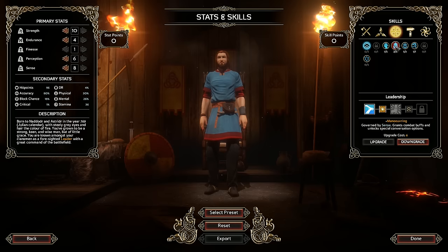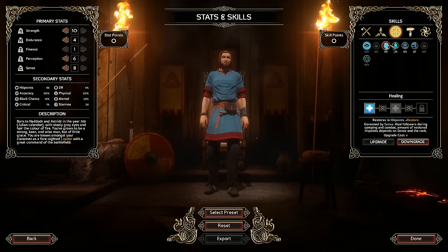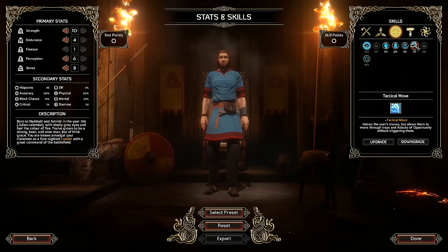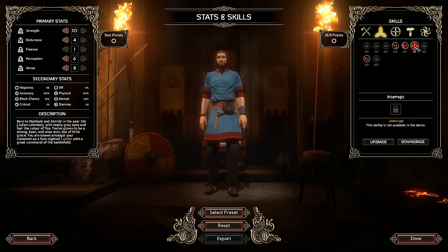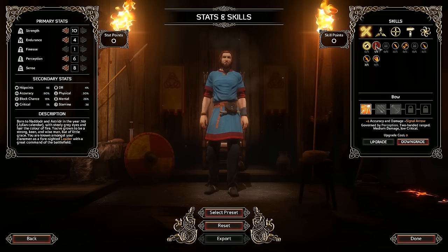Checking the Leader skills: Maneuvering governed by sense grants combat buffs and unlocks special conversation options. Healing governed by sense heals followers during camping and combat. Spot Trap is a tactical move that halves the user's moves but allows them to move through traps and attacks of opportunity without triggering them. There's also Interrupt, but it's not available in the demo. I'll reset and leave it at that since the preview probably isn't very long.